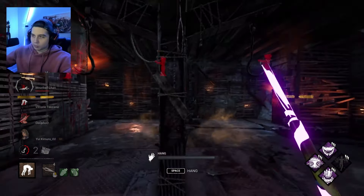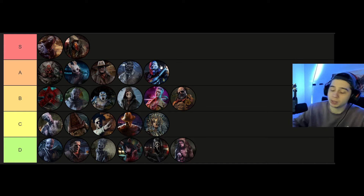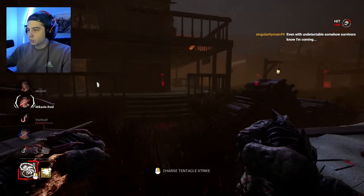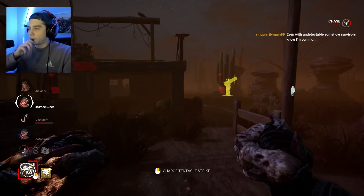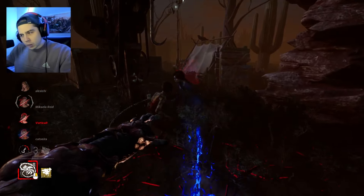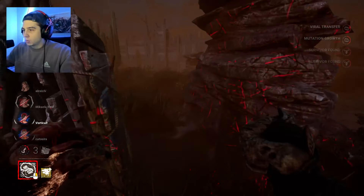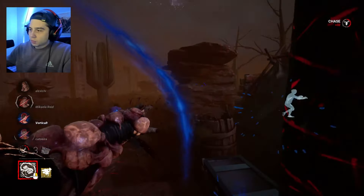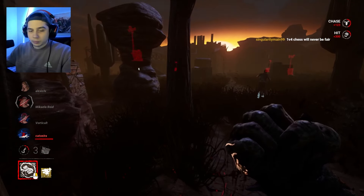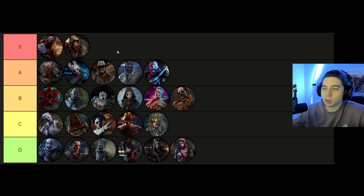Nemesis is going in A tier — I really enjoy playing him. The power is super satisfying to use, not the best in the entire game, but getting those back-to-back whip hits and getting funny plays with the zombies is a blast. I really really enjoy him. It's a super fun and rewarding power — ramping up and everything is a really cool mechanic, way better than Myers' ramp up for sure. Nemesis is awesome.